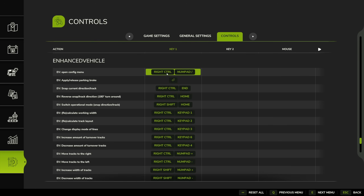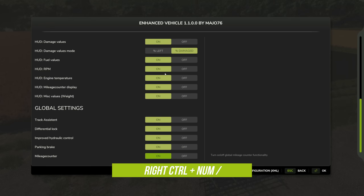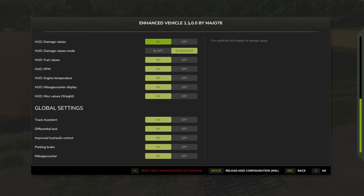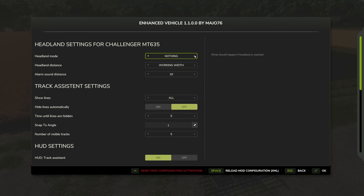Opening the config menu with Right Control and numpad slash brings up the Enhanced Vehicle settings. We're on version 1.1.0.0 by mayo76. Scrolling up, the headland settings are vehicle-specific — for the MT635 it can turn around automatically, disable cruise control, or do nothing. The headland distance can use the working width or a specified number of meters up to 20. There's also a behind-end-of-field option, perhaps for turning in a grass area beyond the field edge.